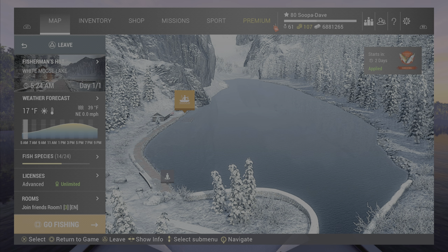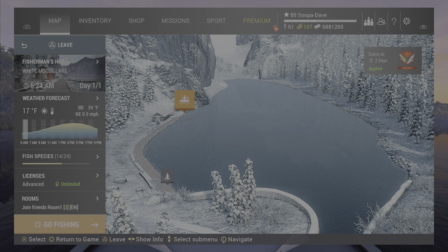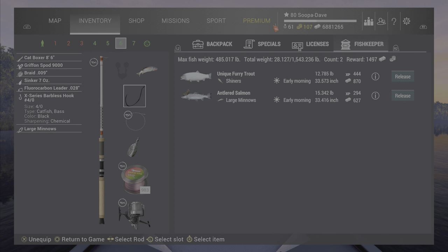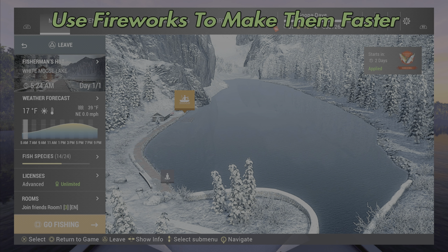Welcome back folks to White Moose Lake for the unique Furry Trout here in Fishing Planet. This event fish is relatively easy to get — you can use a floater with large minnows or shiners. And while you're catching them you can also catch Antler Salmon, which is a lot of fun as well.